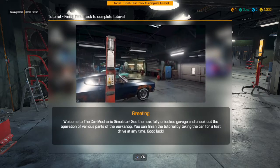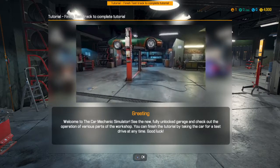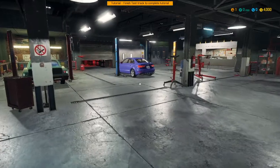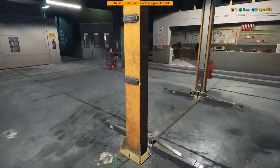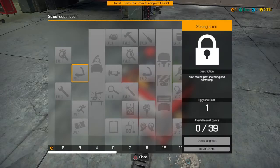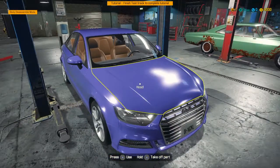Welcome to Car Mechanic Simulator — blah blah blah — various parts of the workshop, finish the tutorial by taking the car for a test drive. Cool, I did not know I could drive in this game. My controller's still all messed up so I can barely walk forward. Toolbox — wow, this is a hell of a tutorial right now, just chucks me in and is like, okay, look about.